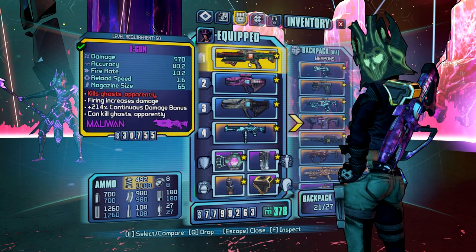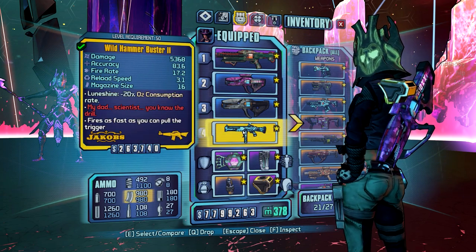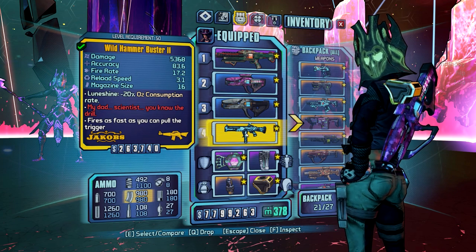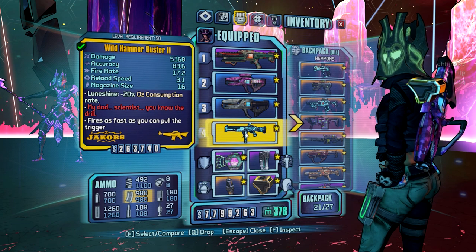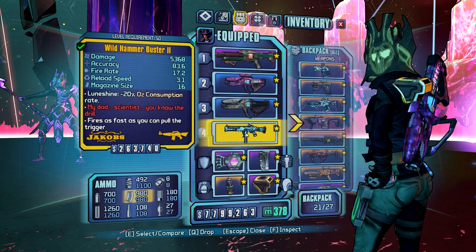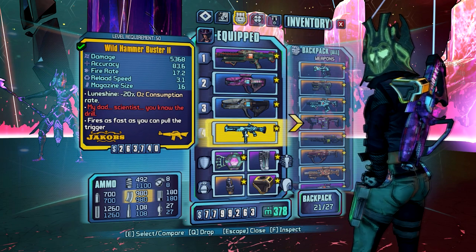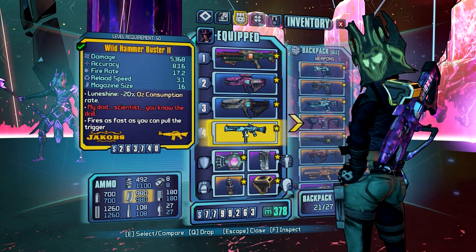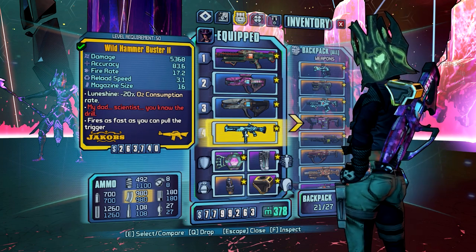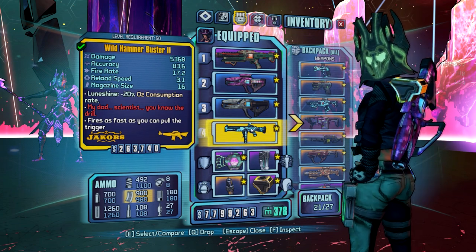The E-Gun is for burning Iwajira in phases where we're just shooting into his health, and it does a really good job at it. The fourth weapon slot just needs to be your best non-elemental or explosive gun. In one of his mask phases when he's Empyrean, he will have a shock element, meaning his shield is shock resistant, and in addition to being resistant to fire, corrosive, and cryo, it's also resistant to shock. The only two elements we can use without getting resists are non-elemental and explosive, so just pack the best weapon you have with either qualification.